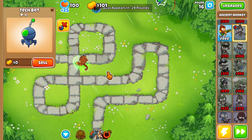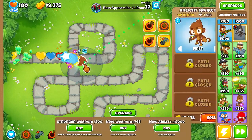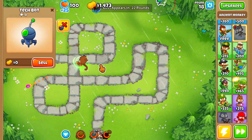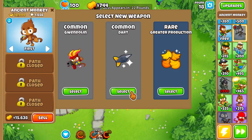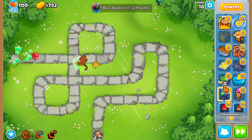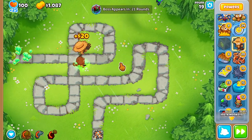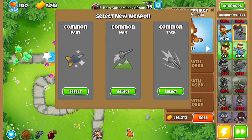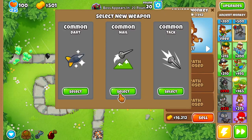And elite sniper abilities, so we're going to have more money generation. Let's get another — oh, more elites! Yeah, this guy is going to be absolutely cracked. And we got greater production, so let's get a monkey farmer down. He'll also be able to pick up the elite sniper stuff, so that'll be good for us.